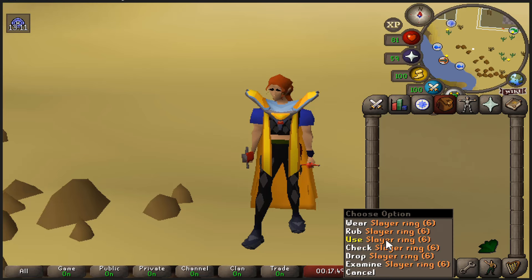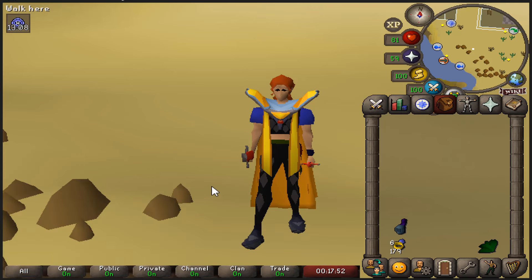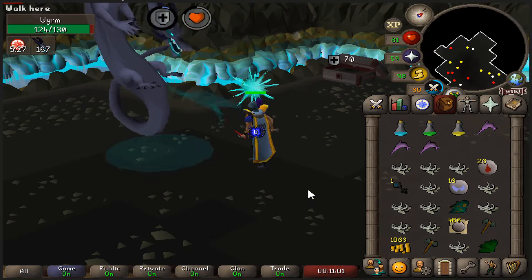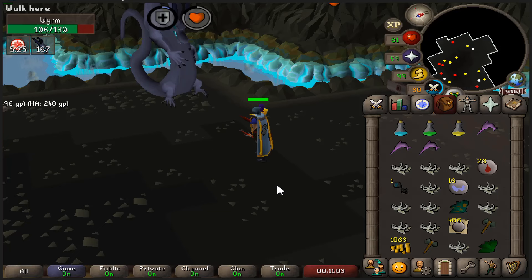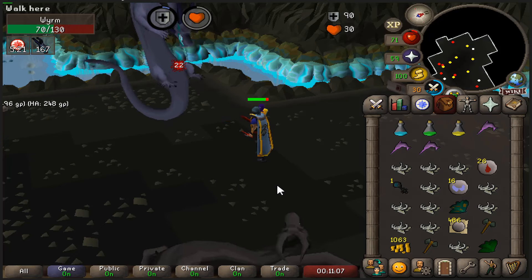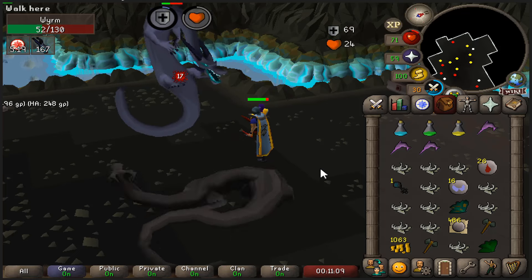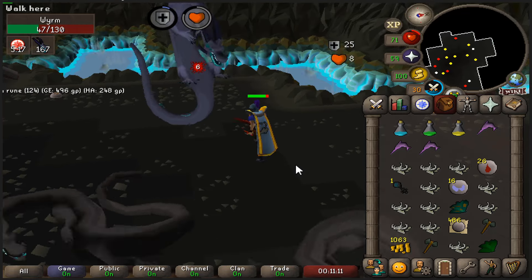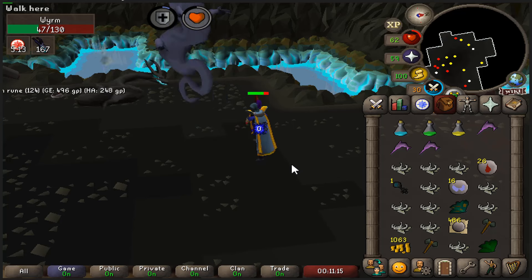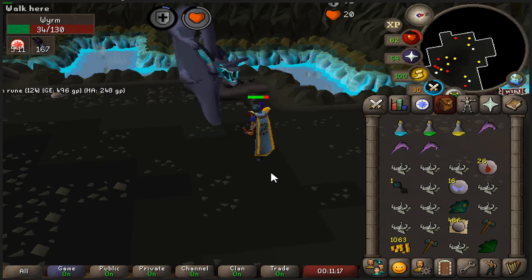I have a task of worms in the Karum Slayer dungeon which I will be heading to and I hope you'll enjoy. I don't know if this is placebo or not but it feels like I'm getting hit less thanks to the dragonhide armor and the amulet of fury, and it also feels pretty good to be regenerating two hit points per minute instead of one, so I am already glad to have obtained those items before coming back to Slayer.